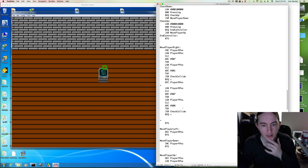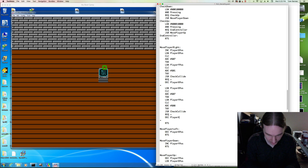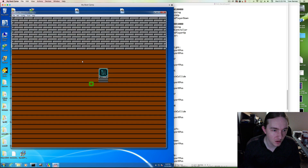Now what are we counteracting if we do collide? We are incrementing the player x position, so we decrement player x position. Now this is checking both points. The topmost pixel is colliding, and the bottommost pixel is also colliding.